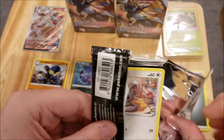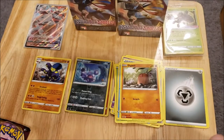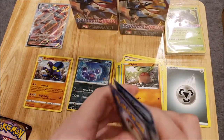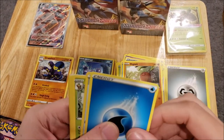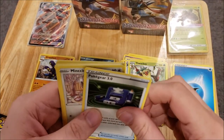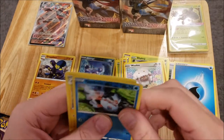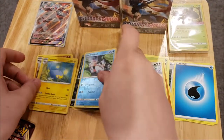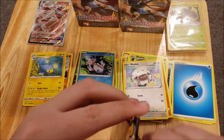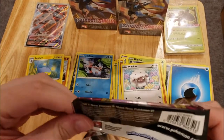There's another code card for you guys. We have a Water Energy, a Big Charm, a Flaaffy, a Pokégear 3.0, a Mincino, a Sobble, a Blipbug, a Boltund, a Wooloo, a Reverse Foil Goldeen, and a Lanturn Rare. So not really too much of note out of this Sword and Shield build and battle box.